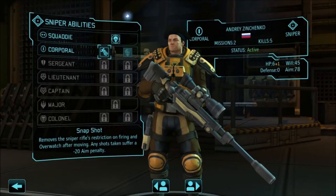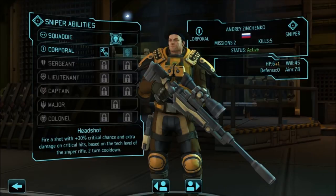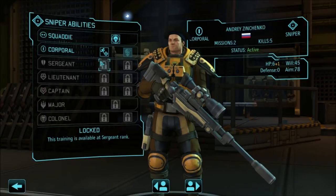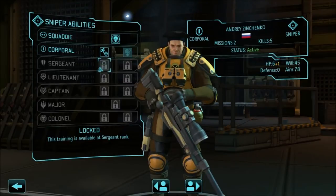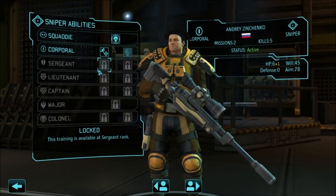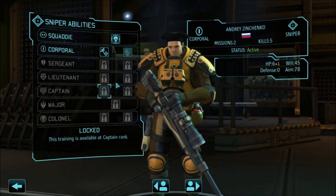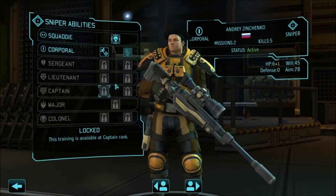When you first get a sniper as a squaddie, for every turn you have with any soldier, you get two actions within one turn. You move once to get into position, and the second action is when you normally want to either fire on the enemy or put your soldier into a defensive position. One of those defensive positions is Overwatch, and the other is hunker down — but we'll talk about that later.